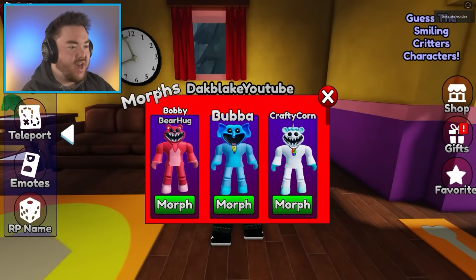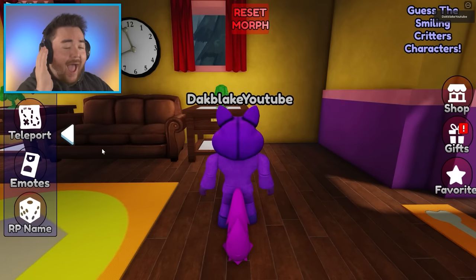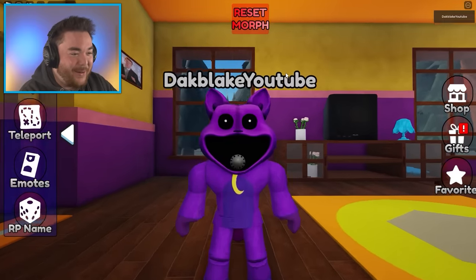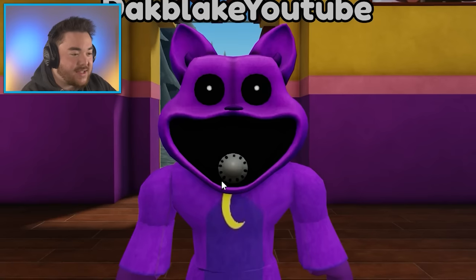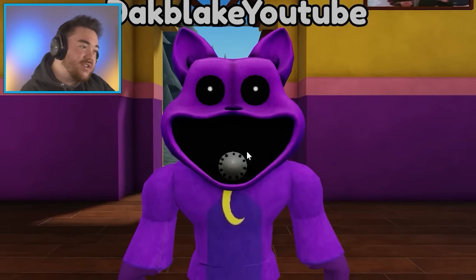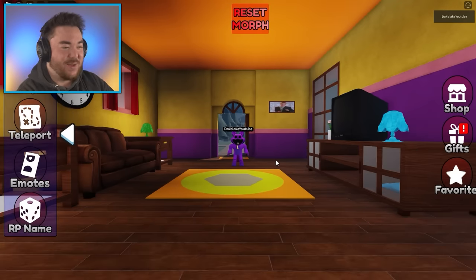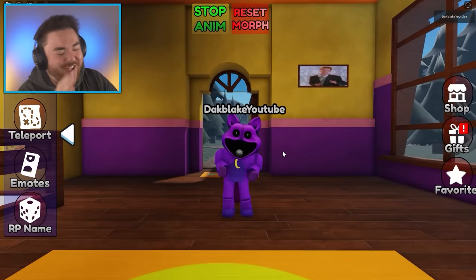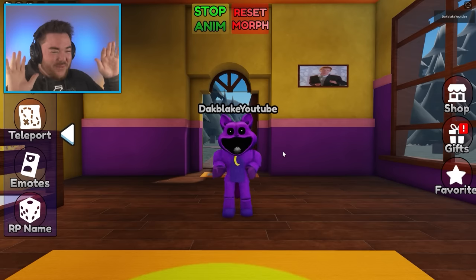I think the cool thing is that we could become Catnap — wow, we could become everybody. What if they actually have the houses in Chapter 3? You just have a little tiny area with Catnap's house. That's so creepy. Now that we know what Catnap actually looks like, this is pretty accurate. It even has like the gas apparatus right there to release all the gas. It does feel really weird — we're so tiny in this house.